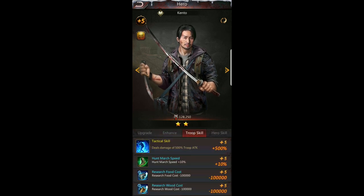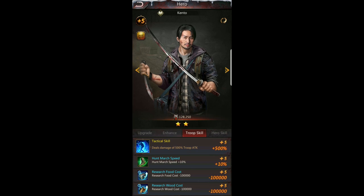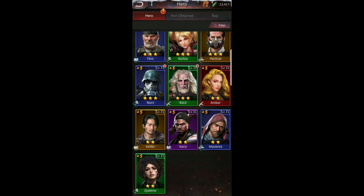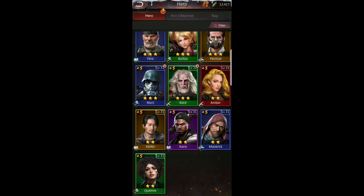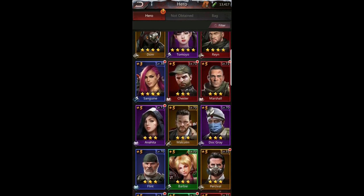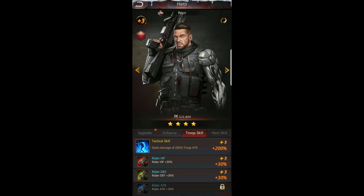It takes a lot of hero frags to reach plus seven. Kento is maxed out at plus five. For troop skills: two-star heroes max out at level 31 — you unlock all three troop skills at level 31. Three-stars don't unlock until level 71, as you can see with Bard. Four-stars don't unlock until level 131, as you can see with Rain.